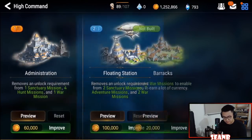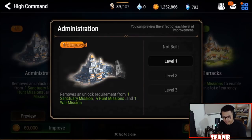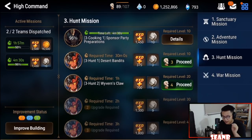Another way to get ancient coins is in High Command, through the Hunt mission. In order to have access to Hunt missions you need to build the left building. I recommend you build at least one — if you can build more to get better missions, do so. You only need to build one to get access to the most basic 30-minute duration Hunt mission, which gives you three ancient coins.